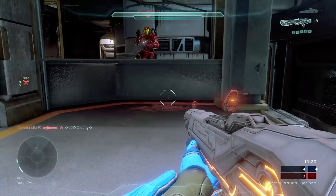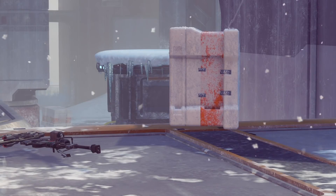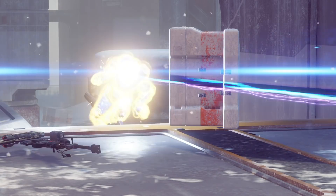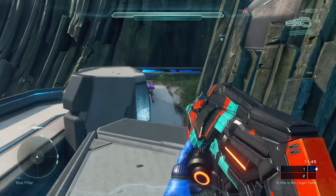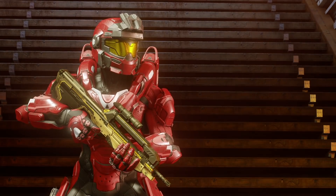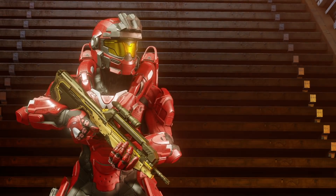So given how many benefits crouch jumping has over clamber, it would seem foolish for 343 to design their maps to only be clamber specific in Halo 5, right? And it is — and that's why, believe it or not, they designed their maps in a way where clamber and crouch jumping skillfully coexist. This is what I will demonstrate throughout the rest of this video, but first let's do a mini analysis.